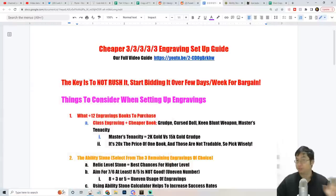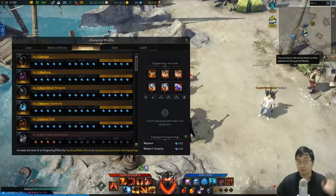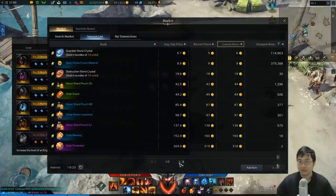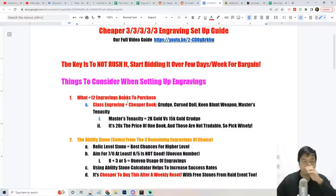The thing that cost me the most is actually the engraving books. I'm trying to get 20 gold engraving books for the level 12 engravings. If I wasn't buying those, it would cost me less than 100,000 gold to get everything. But the engraving books at the moment are costing a lot, so we're going to focus first on engraving books.